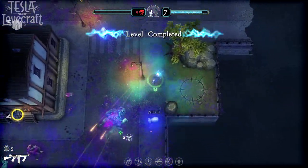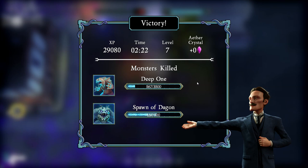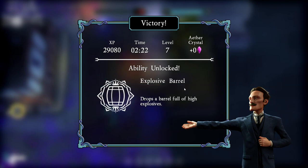It's not a guaranteed win — or is it? Level complete! Victory! It's gotta be a little strategic. We've got another ability unlocked now: Explosive Barrel. Drops a barrel full of high explosives — my goodness, that could be quite nice.